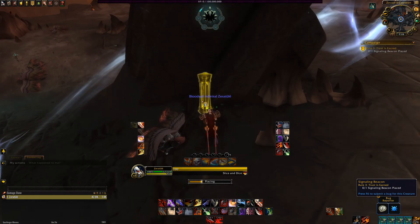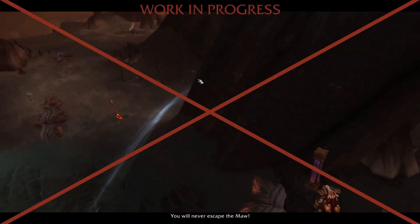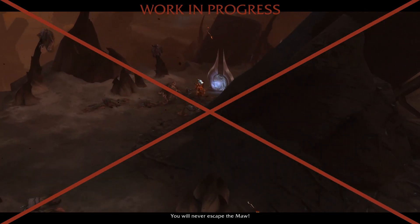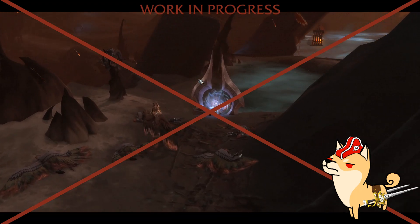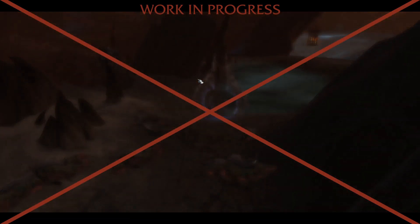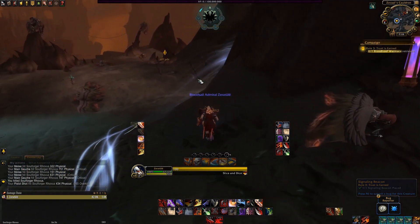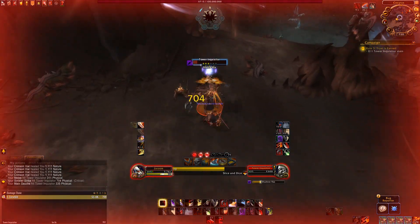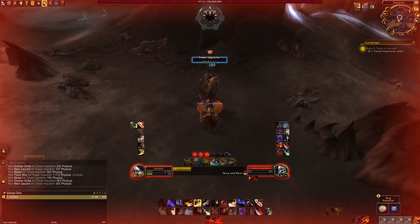You'll then pick up another quest in which you'll plant a signaling beacon. While doing so, you'll get a little cutscene of Bane Bloodhoof trying to escape the Jailer's forces, only to be shackled and dragged off again. You'll fight a Tower Inquisitor, who can hurt quite a bit if you're not careful and are still low item level — just as a heads up. I did this all at around 138 to 140 item level and it hurt a little bit.